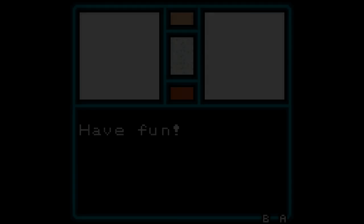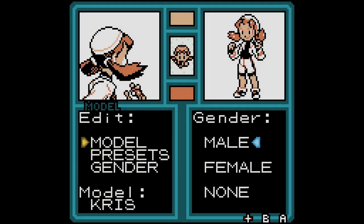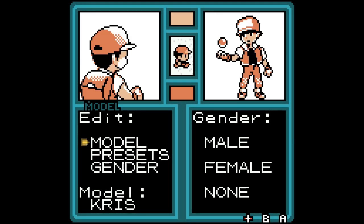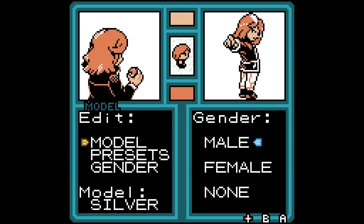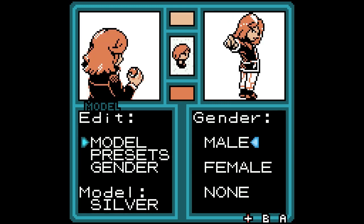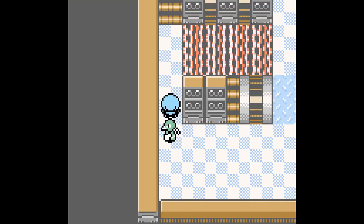One more big change before I get into the meat of this video: the character customization. This is a really cool feature. Basically, you choose a base character — such as Red, Blue, Yellow, etc. — and you can change the colors around to make your own character. You can change two colors, which is usually the skin and the hair, and you get to choose colors on an RGB scale, which leads to a lot of different color options.